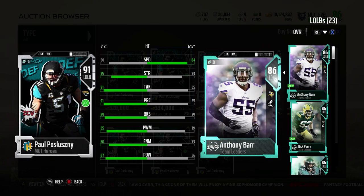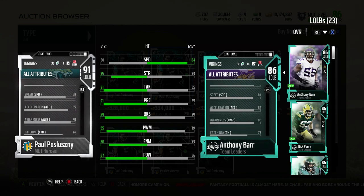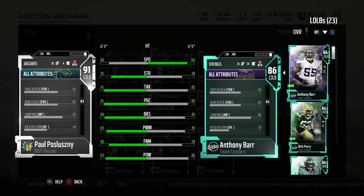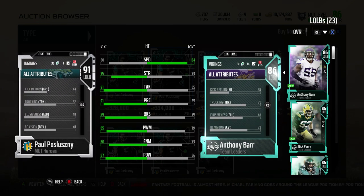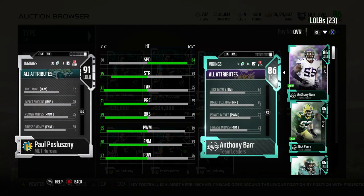Hey, GoodFox here. Today I got a review of Paul Pozlozny's 91 overall card. Paul Pozlozny — 80 speed, 91 play rec, 85 power move, 80 finesse move. So more of a 4-3 linebacker that drops into zone coverage. We're going to show that zone coverage at 91 here. Play rec — I talked about that. Tackling, 91. So a good wrap-up player.